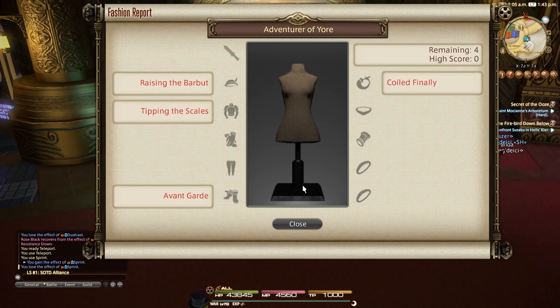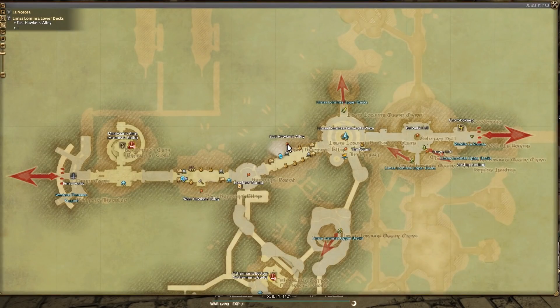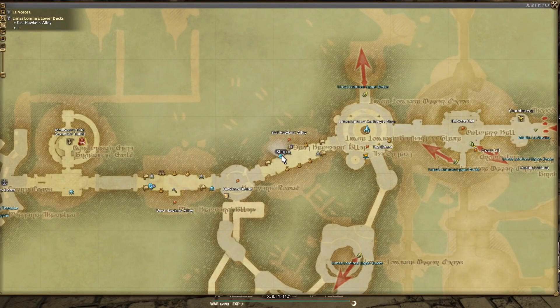This week is probably one of the cheapest sets you can ever expect from the Fashion Report minigame, and as a result hasn't really got many alternatives due to its simplicity. Iron Thunder, one of the low-level gear vendors in Limsa Lominsa Lower Decks, or any other low-level gear vendor in City States, is all you need.